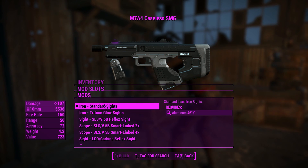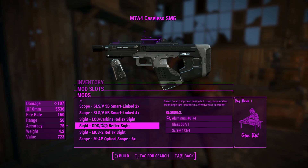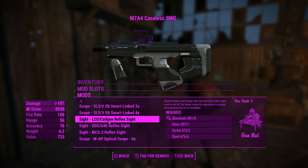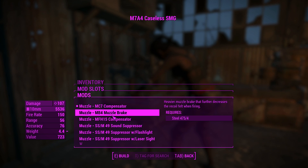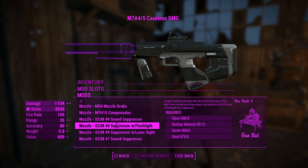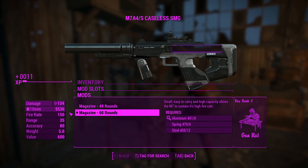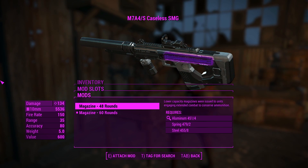For the sights, you can have iron sights, glowing sights, some reflex sights, and different reflex sights — there's plenty to go around. Very tactical indeed. I like this one because I kind of like the Basker sight. Moving on to the muzzle, you can have a range of compensators, muzzle brakes, suppressors, and suppressors with laser sights and flashlights too. A lot of customization here, and you can increase the magazine size even further, although it doesn't actually change the model.